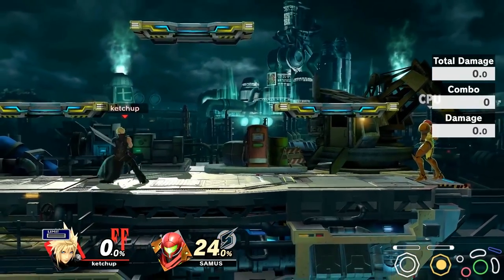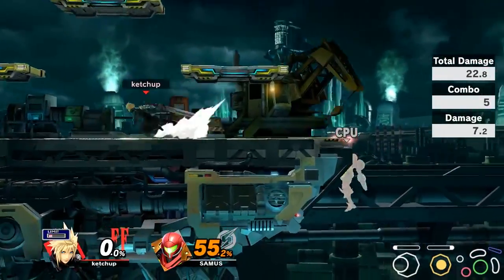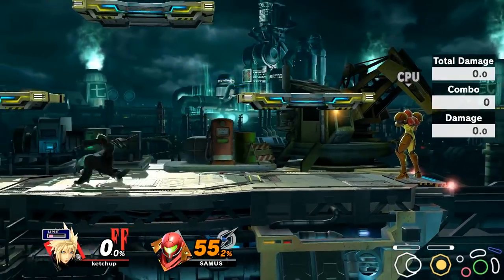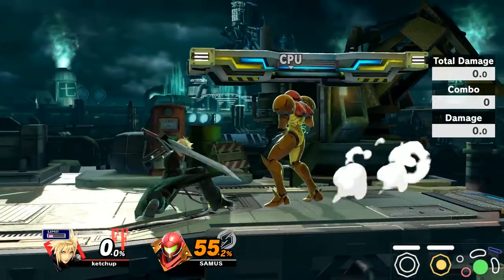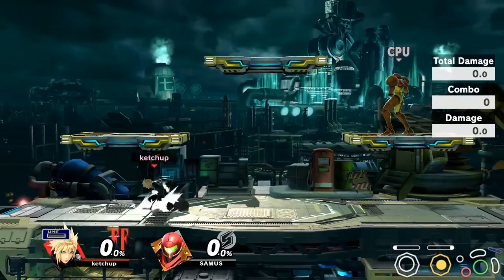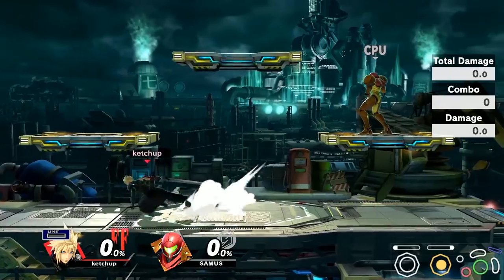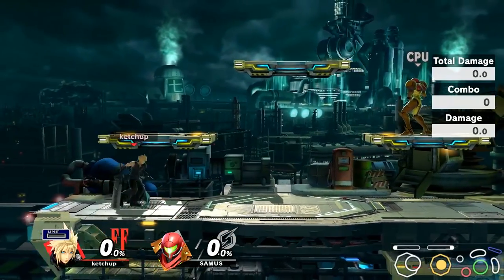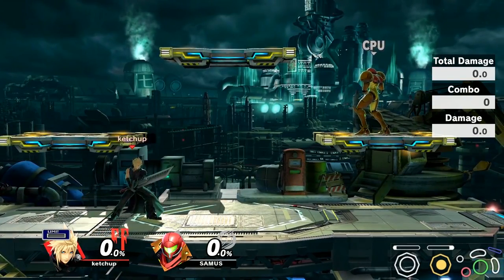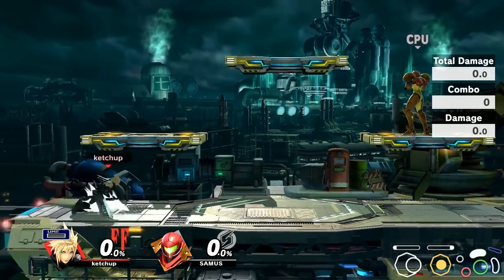The way I like to play neutral with Cloud is that he has four key moves: back air, Cross Slash, forward air, and Limit. I start off the match by dashing around, mainly because Cloud's dashing covers a good amount of ground. Something wonderful they changed in this game is that every character has decreased lag in their aerials, which means that Cloud's forward air — which mainly used to be a finisher or a move that got replaced by back air — is now one of your main tools to pressure in neutral.